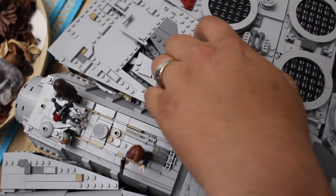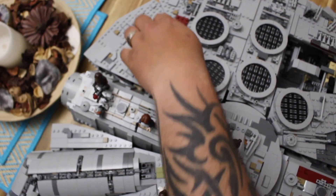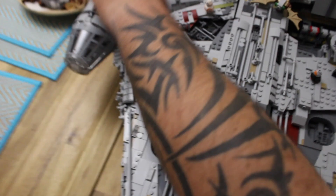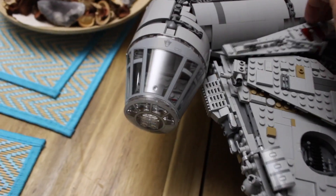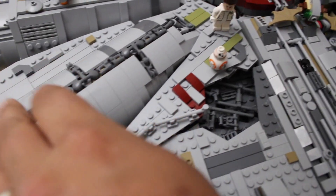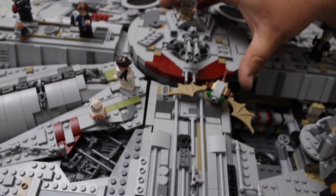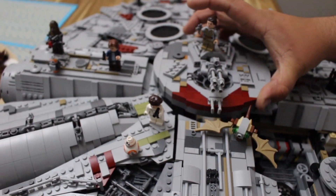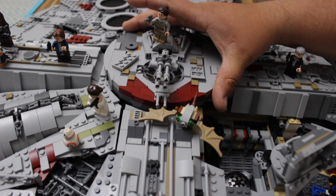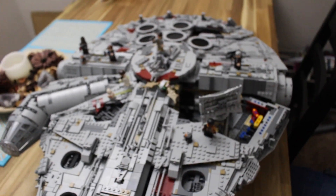Over here is another room — I really don't want to take it apart again. Here's the cockpit; it's kind of cool how they did that — it's all one big piece. I randomly placed the little figures everywhere. And this gun piece comes off too.